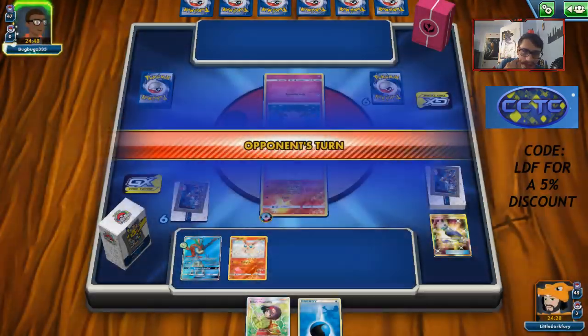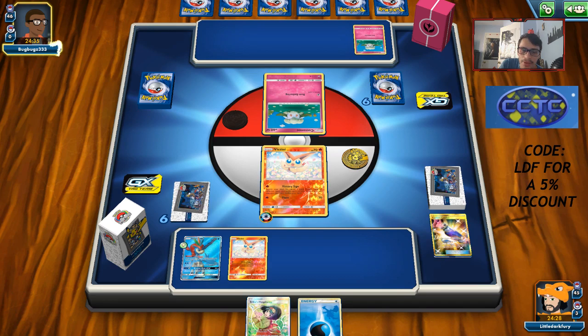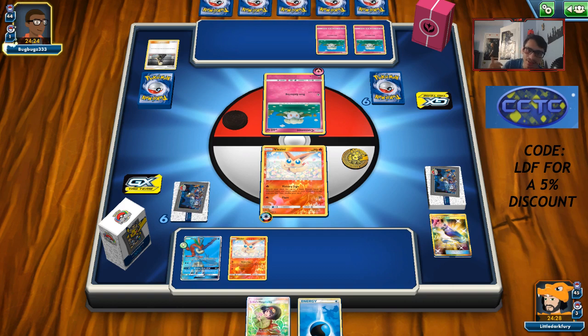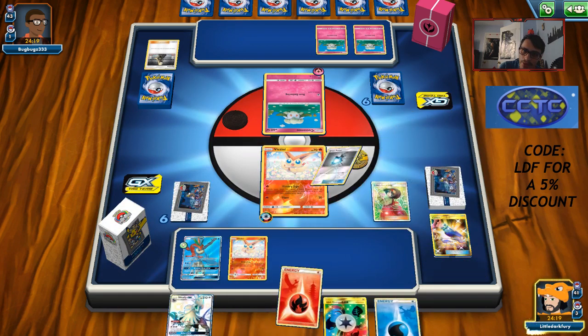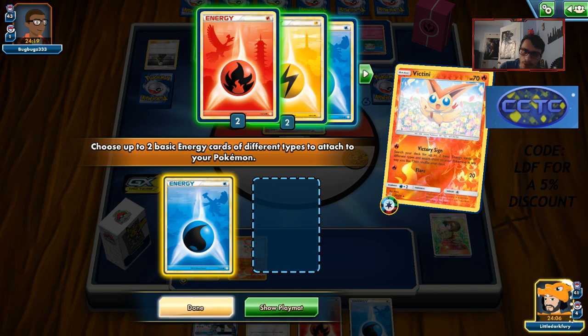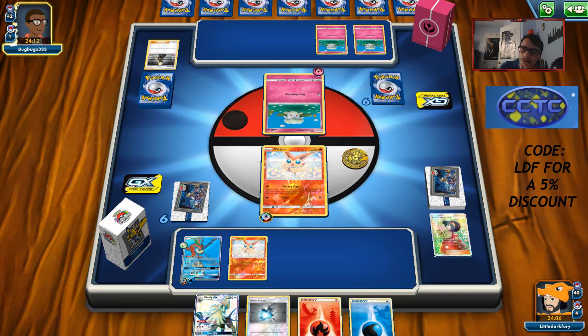I'll try and get a Lillie. Next turn we'll Victory Sign. I might build up Keldeo since Whimsicott can't really damage me. Hoping for a good Erica before we do anything else. Whimsicott is winnable but the bench wipe might not be as easy — if there are a bunch of Whimsicotts in play I can't hit all of them for 110. Opponent just played Dust Gathering, we drew another unit.